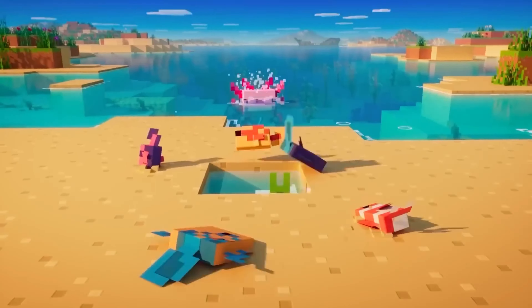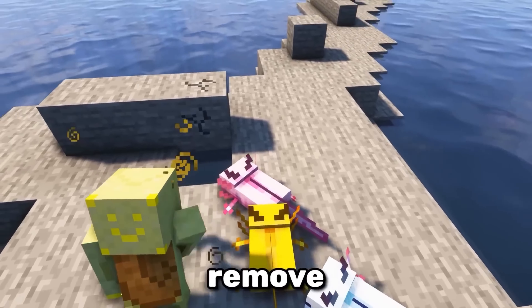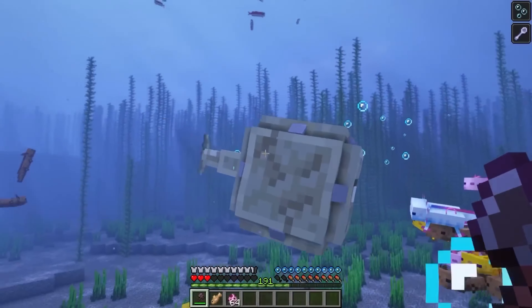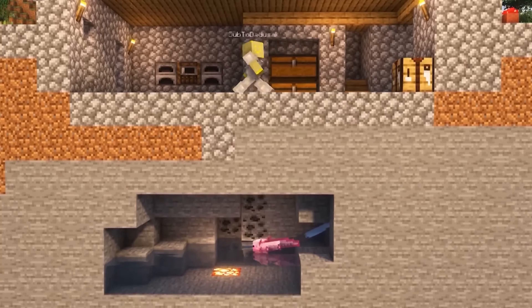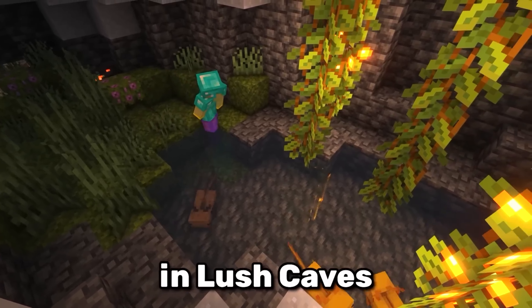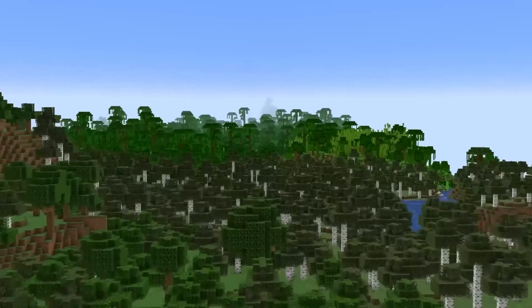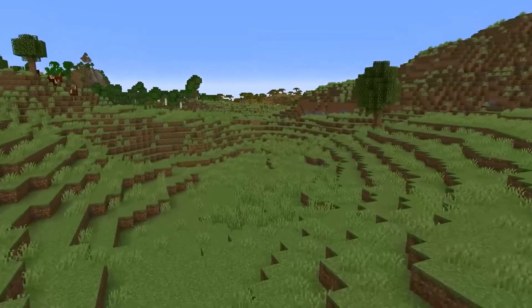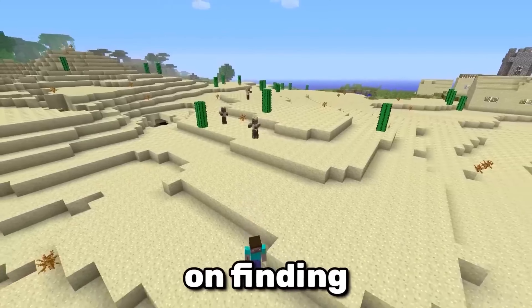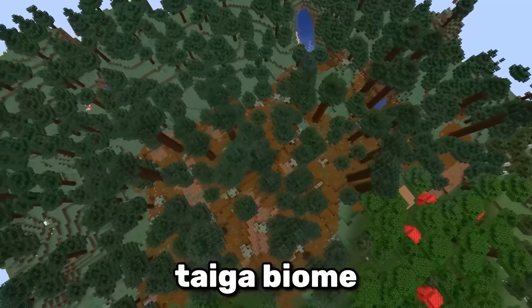Axolotls also have a secret ability. Not only can these little guys give you regen, they can also remove mining fatigue, but only if you help them defeat the mobs they're fighting. Finding an axolotl can be a challenge though, as they only spawn in lush caves. The caves underground are heavily influenced by the biomes above. You will never find lush caves under forests, plains, and savannas. Instead, focus on finding dark forests, bamboo jungles, and the big taiga biome — the one with the super tall trees.